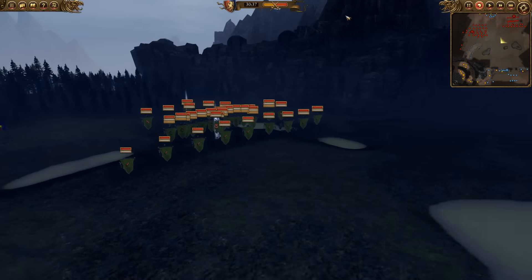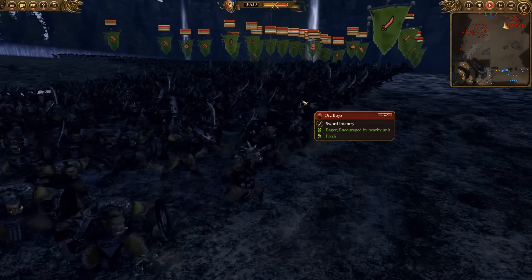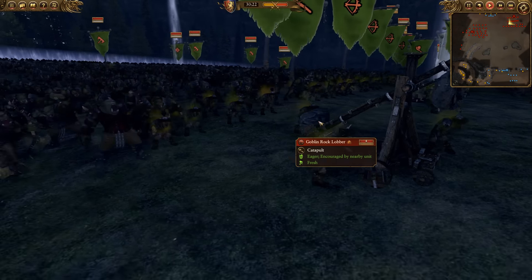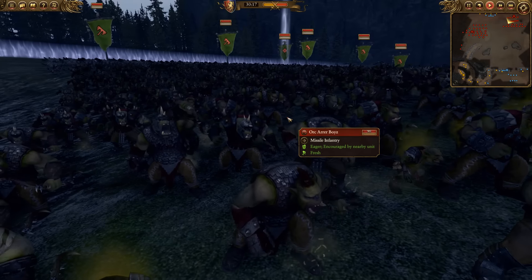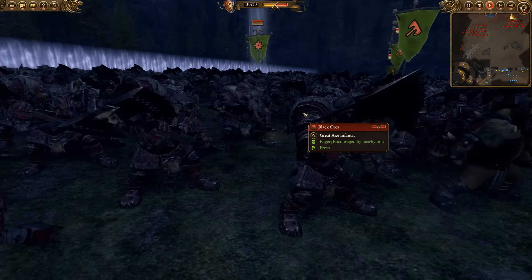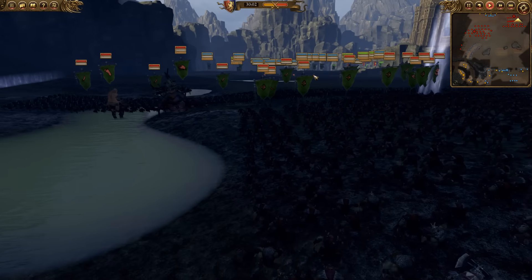Let's now look at the attackers. The first force is the greenskins. He's got a first rank of orc boys. He's also fielding some goblin rocket lobbers — like the ballistae in the Isengard army. He's got a lot of archers — some orc arrow boys — a really nice archer force. And way in the back he has black orcs — the great almighty black orcs. And here's his general, which is Grimgor.